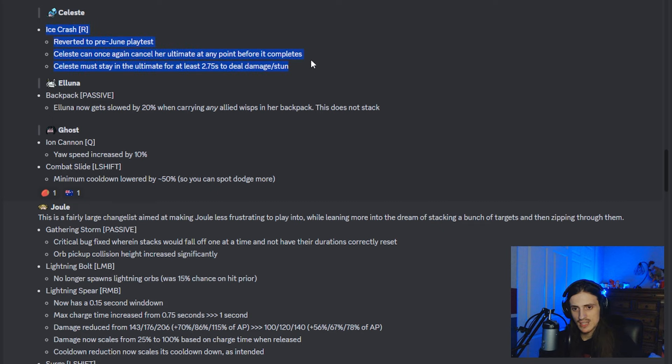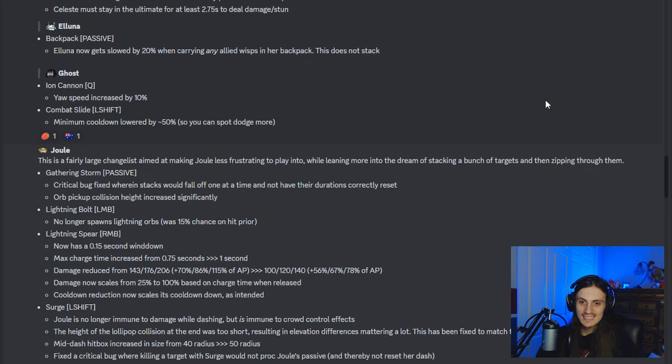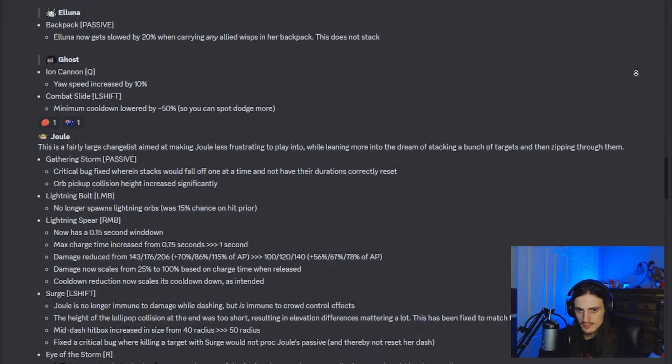For Celeste, this isn't actually a change — they said they made it so she couldn't cancel her ultimate to explode it early, but that wasn't actually the case last playtest, so they're referring to something they didn't even change. For Aluna, she now has a 20% slow on her backpack when carrying allies, and it doesn't stack. I don't really expect this to be too crazy. She should be pretty fine, especially because her dash still lets her travel a lot of distance and get resets if you dash through your downed ally. She should still be quite a solid character.